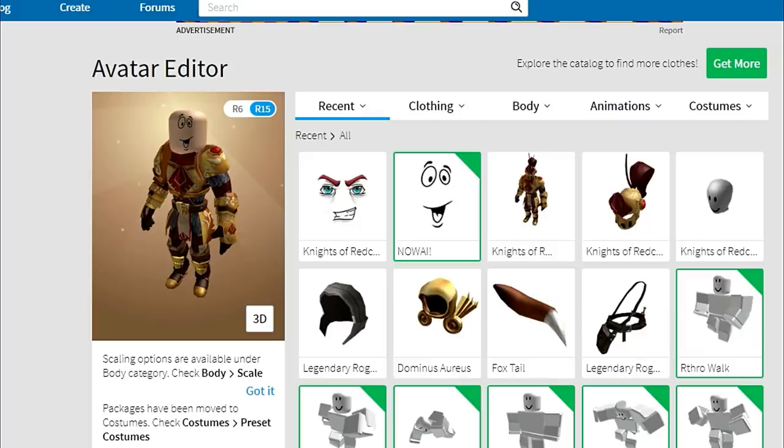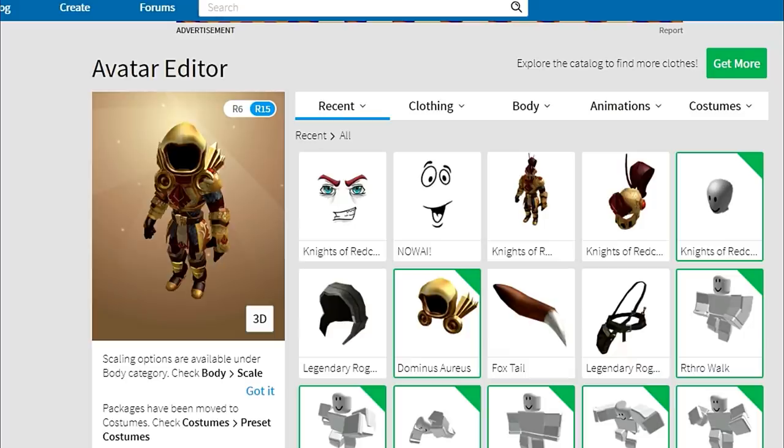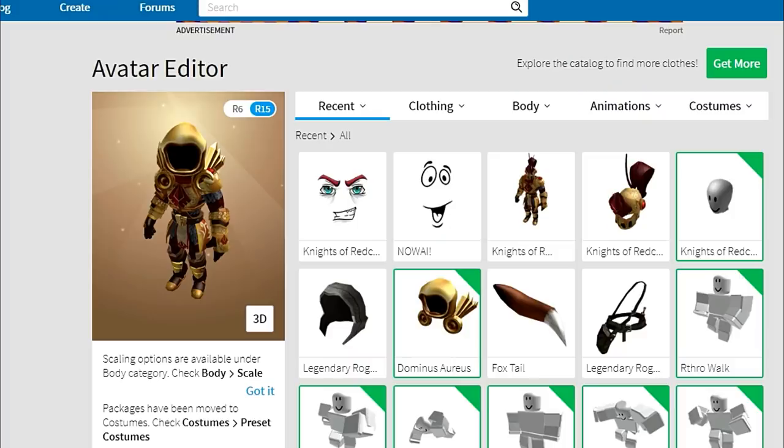There are some things that fit well and some things that don't. Personally, I like the way my Dominus looks with this package — it has actually worked out pretty well. I put on the Knights of the Red Cliff, but it's a little big size-wise. It would be cool if we could scale other items down — that would be a nice addition. If you could take an item that you've got and when you're wearing it, actually scale that item down just a little bit in size to try to get it to match with your avatar.